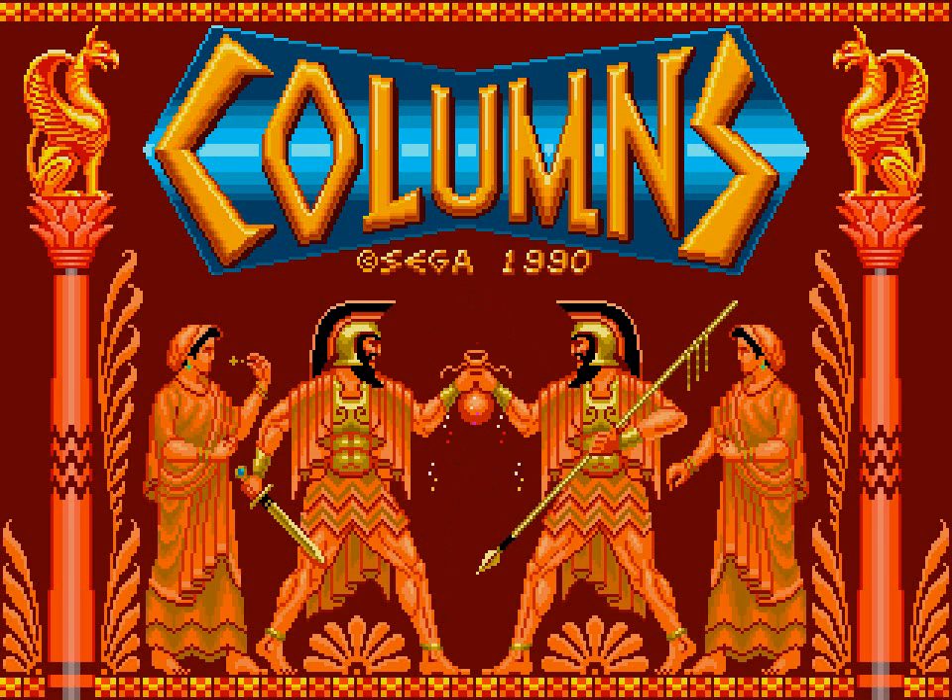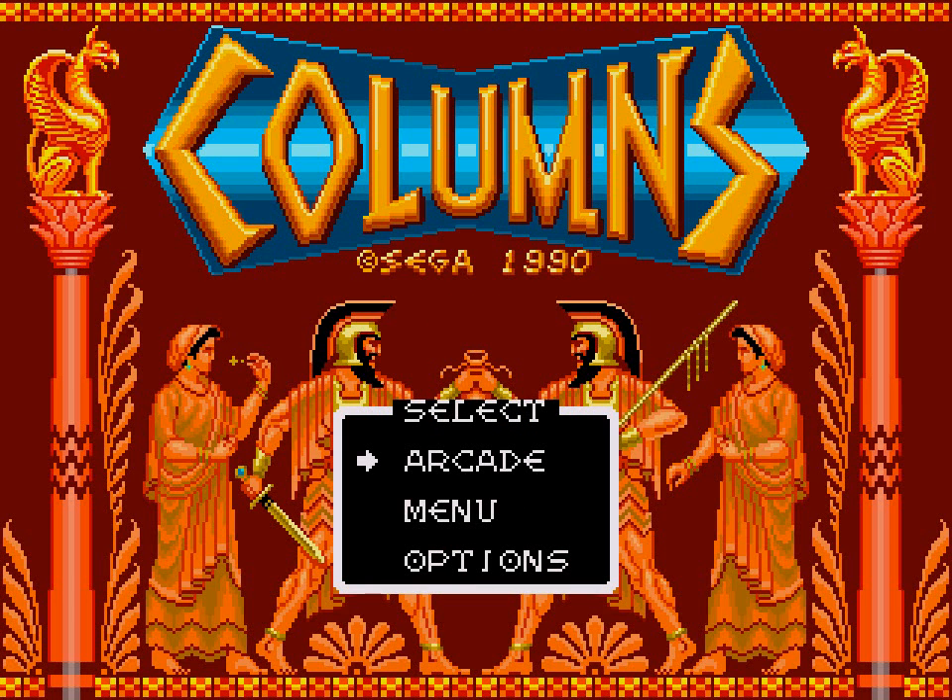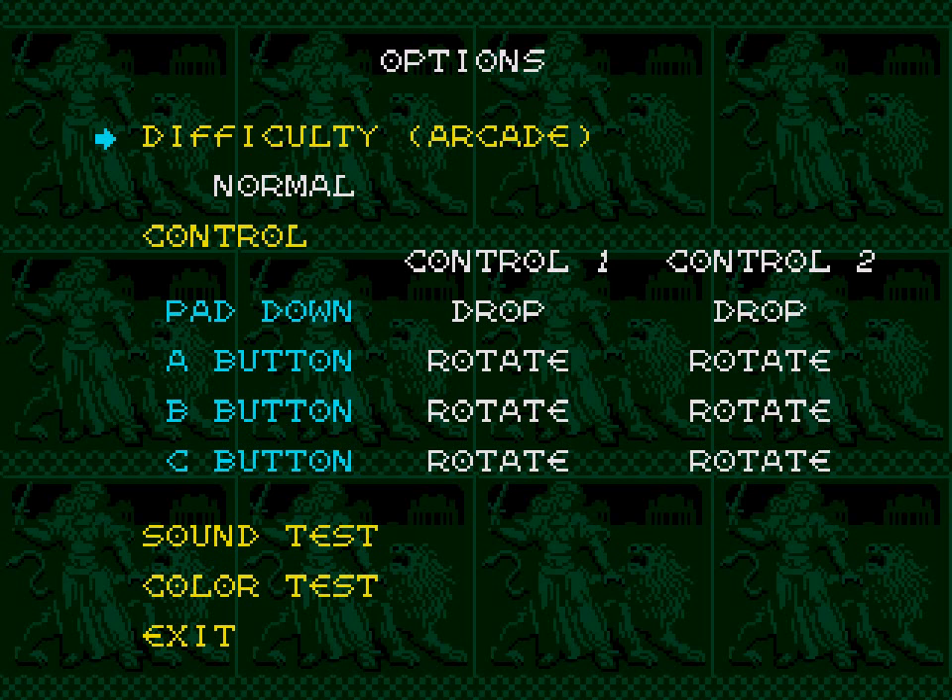As far as I remember, Columns does not have a story mode. You just press the start button and go straight to a game. So you have Arcade, Menu, and Options. I feel like this might have been an arcade title — I mean, if the main game mode is called Arcade, that just seems a little too obvious. Let me just go to Options very quickly to see if I remember this.